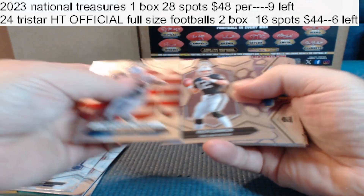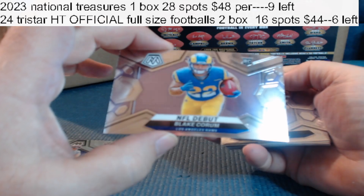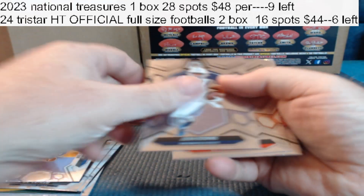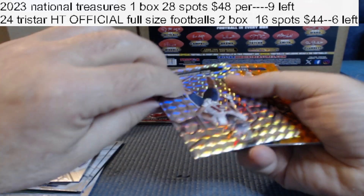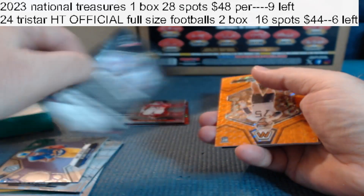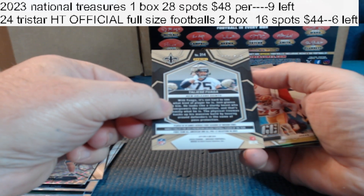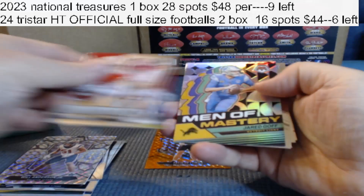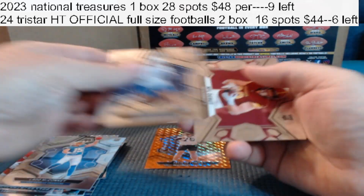Rookie, rookie. The running back from Michigan — Blake Corum — for the Rams. Got a silver, Will Anderson Jr., got an orange to 199. For the Saints, insert, insert, rookie, rookie.